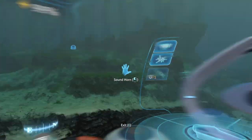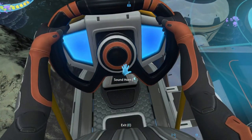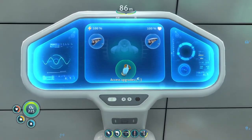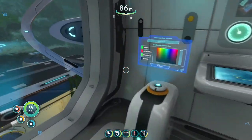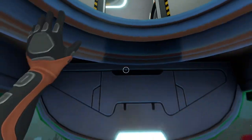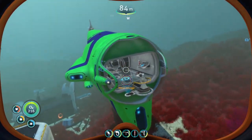We got cameras — I wonder if I can just see it in the camera. Oh yeah, that's what we were looking for. Careful, the base is down there. This also has a modification station, right? Oh no, I can just access the upgrades. It's a dark blue I did for the second stripe. Now let's go look and see how I like this. I mean, I like it — it matches the Seamoth. We can work with this.